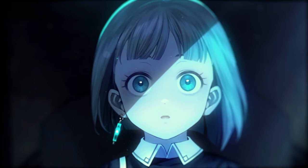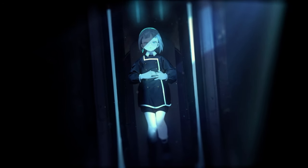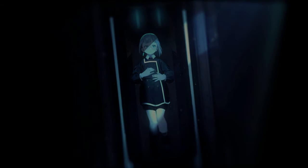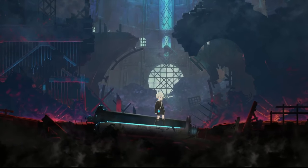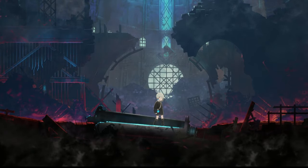In Ender Magnolia you play as Lilac, who's an attuner and has the ability to free the Homunculi. We wake up in some factory alone and eventually find out that there are other attuners out in the world, and we need to go find them and save the Homunculi.